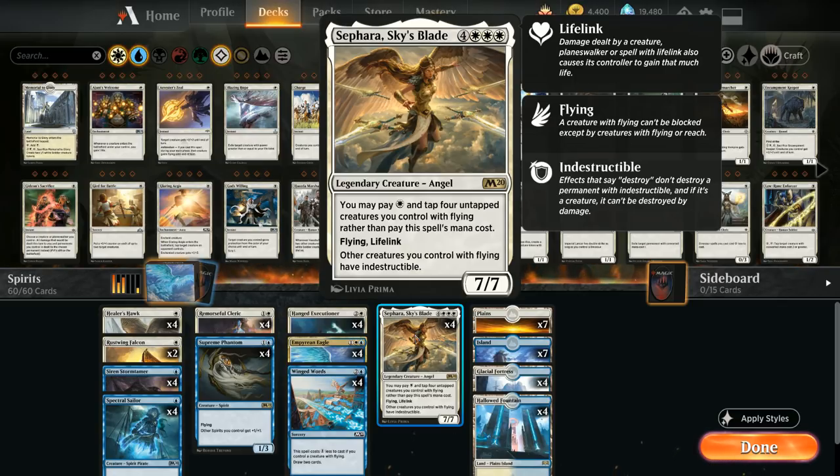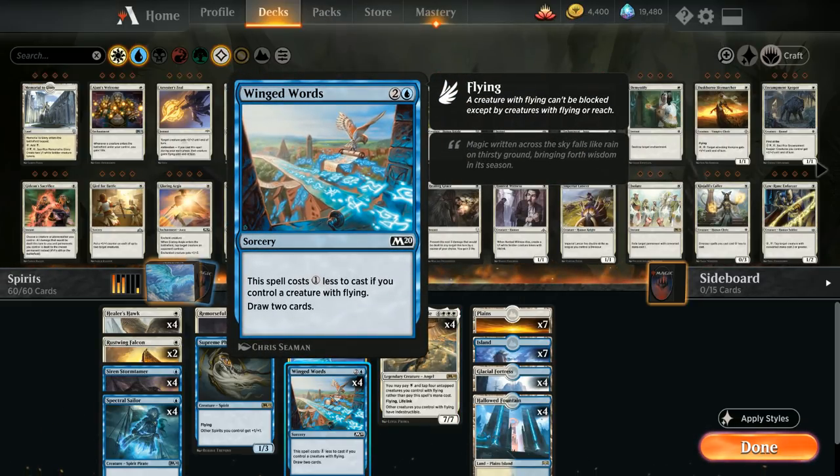We can even play her turn 3 if we're lucky enough and have enough one-drops, but turn 4 is when we expect to play Sephara. The entire deck besides 4 copies of Winged Words is all creatures with flying, and Winged Words is a 2-mana draw-two if we control a creature with flying, helping us draw into more creatures.